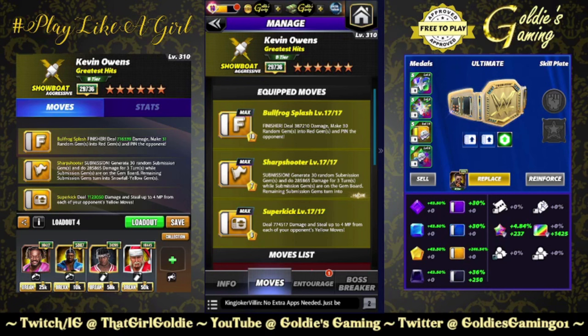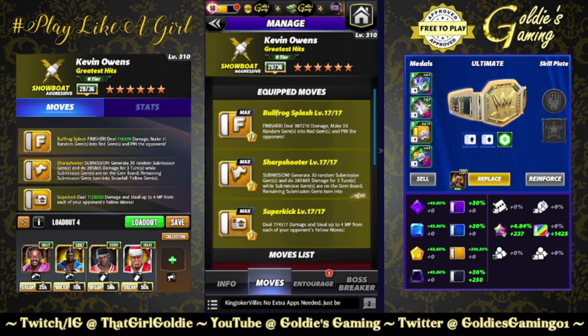The next build is available at five-star and very situational, but I found a situation where we can use it: triple yellow. So the finisher making random red, the Sharpshooter submission, and then the five-star move — the Super Kick, 6 MP: deals 774,517 damage and steals up to four MP from each of your opponent's yellow moves. Would you use this over Clubber Lang? Probably not, but situational — maybe you need to use a showboat, maybe you need to use a Kevin Owens. It's an option.